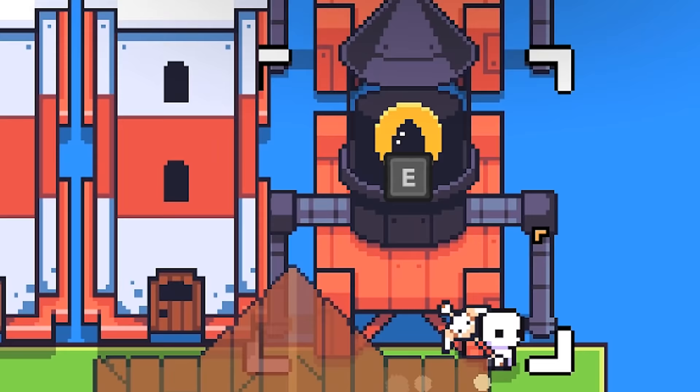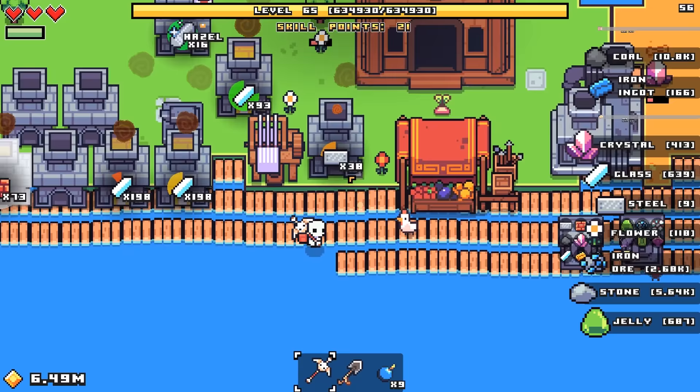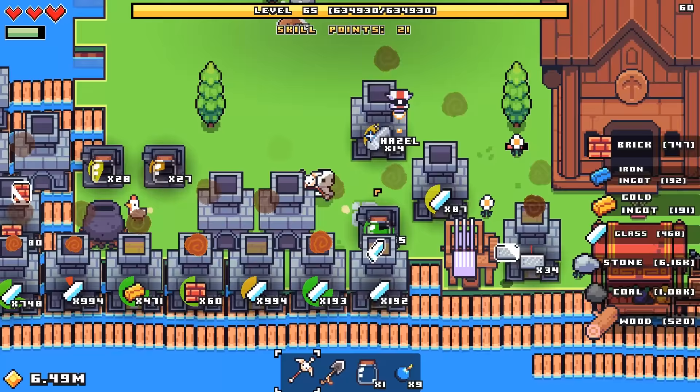I'm going to put them by the lighthouses. I don't think they're going to have any effect on that, but I'm going to destroy them afterwards anyway. So for now they're happy. Now to make the world's biggest bottle depot. The first thing we need is lots of glass. I assume I already have quite a bit of that, but we're going to make more. So we'll go ahead and make a few forges and get things rolling.